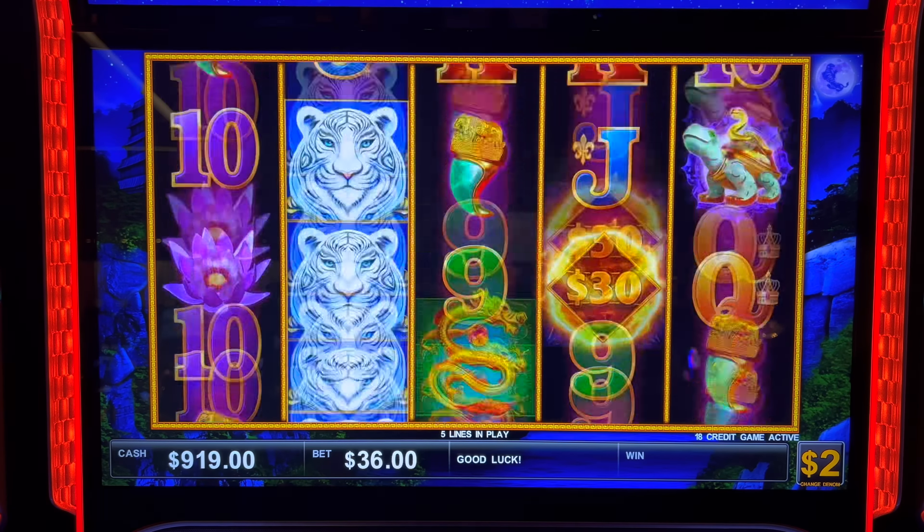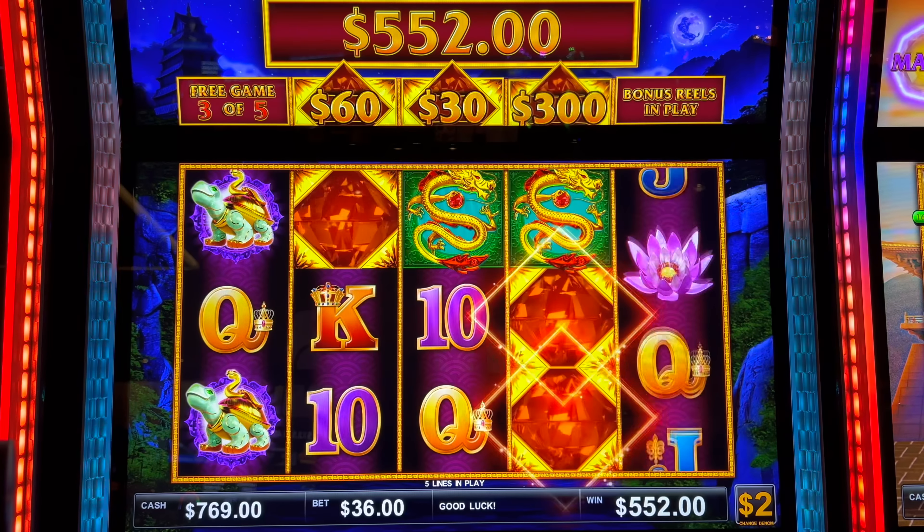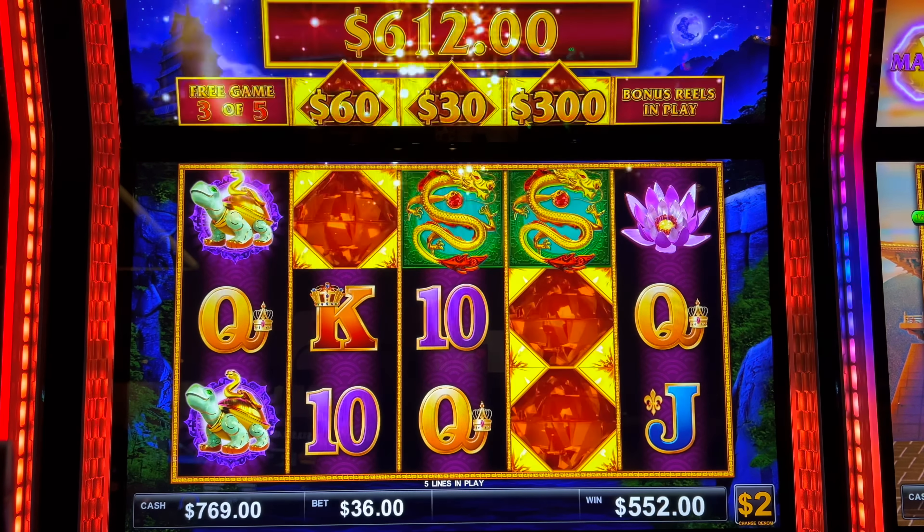$2 denomination, $48 a spin. Then $60, $48, $36. The miner showed up earlier on the other denomination too. $2,500 here though. The mini's $500, miner's $2,500, and you still got a maxed out major.